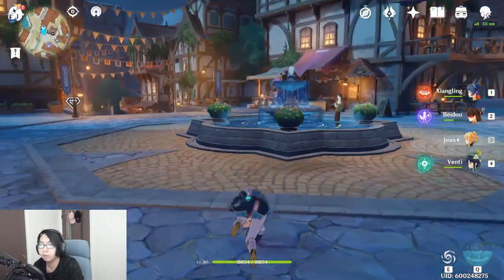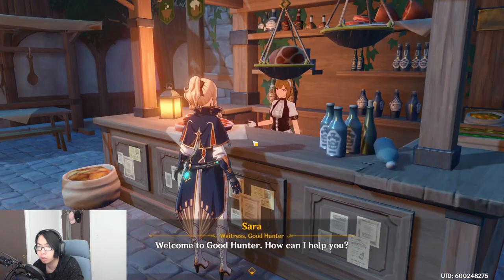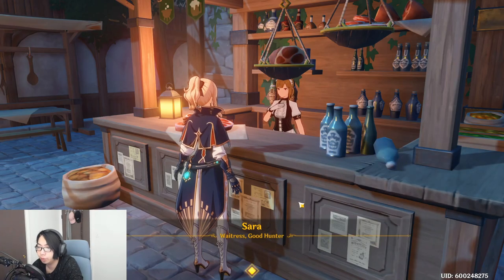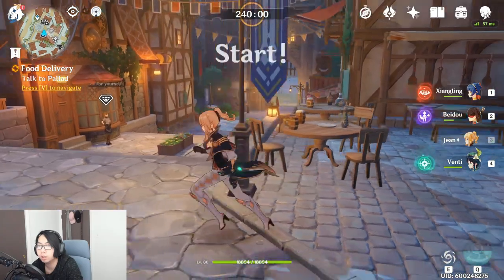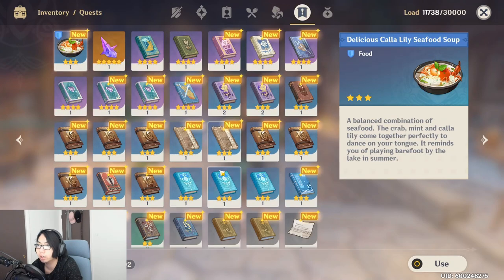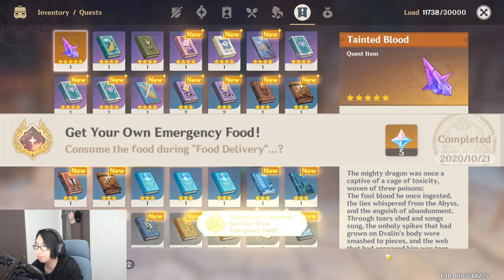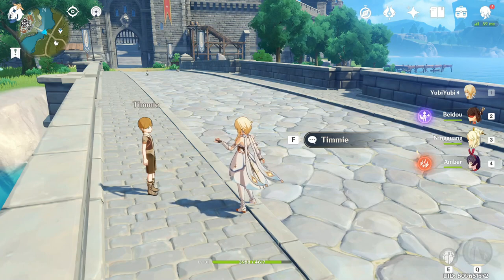Luckily I have the daily commission 'Food Delivery' here. You're going to talk to Sara in Mondstadt, order the delivery food, then go into your quest log and you can actually eat the food and get an 'Emergency Food' achievement.